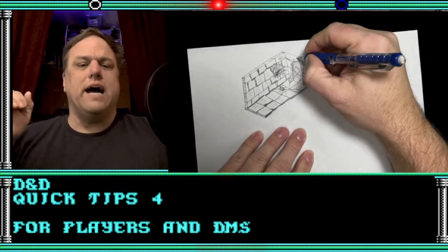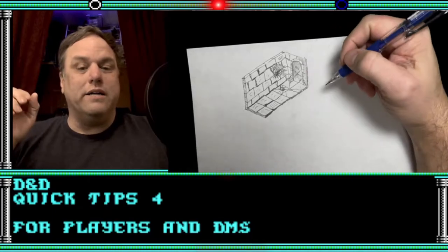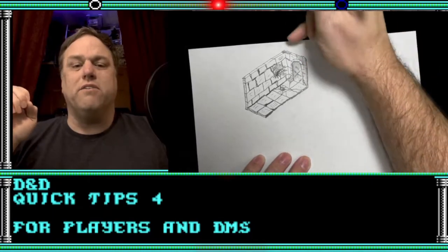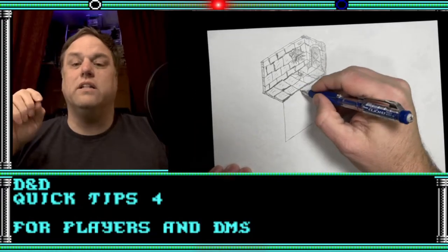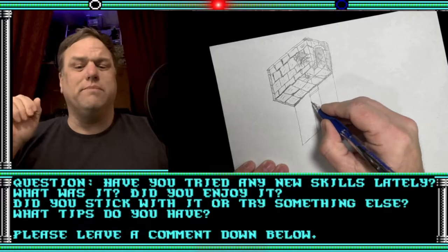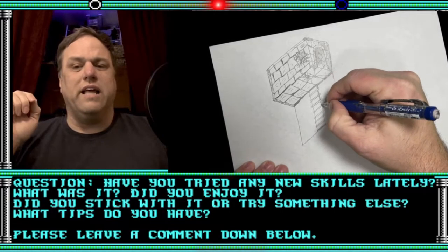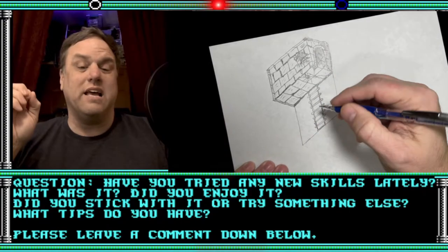Up until now, all of my maps have been the top down, maybe with a bit of hatching. So I'm really enjoying figuring out the isometric angles myself, and I discovered it doesn't take a great amount of drawing skill — lucky for me — just some basic shapes and lines. Have you ever tried any new skills lately? What was it? Did you enjoy it and stick with it, or did you try something else instead?